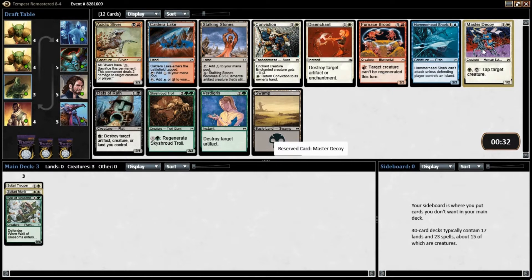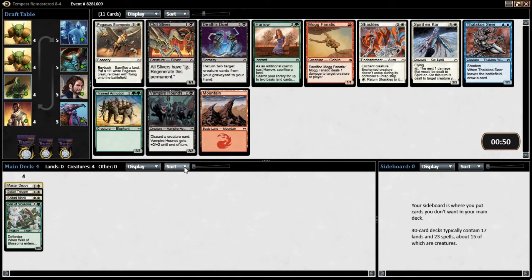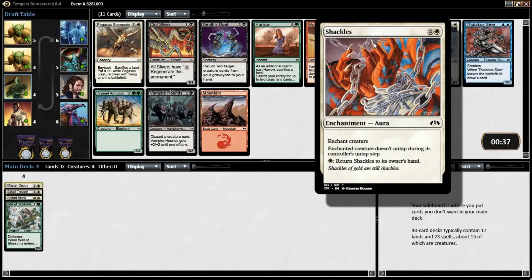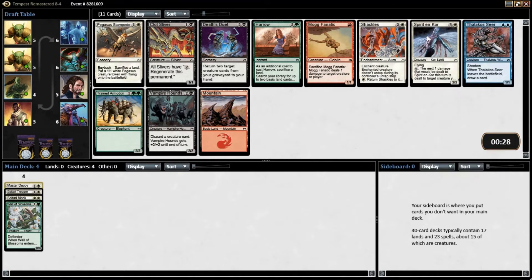Hammerhead Shark is not bad for blue. So far we got all two-drops, so we don't want to keep that going. I do like Shackles a lot though. I also like Spirit and Core a whole lot. I think there's a better chance of getting another Spirit and Core than Shackles, so I think we're just going to take the Shackles here.